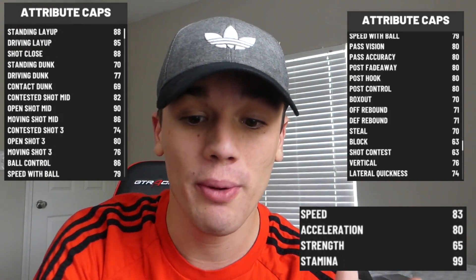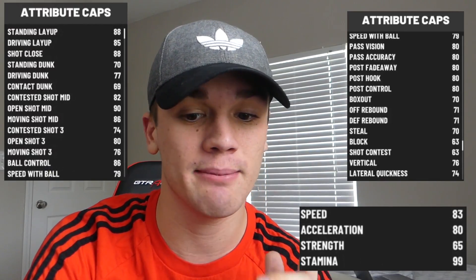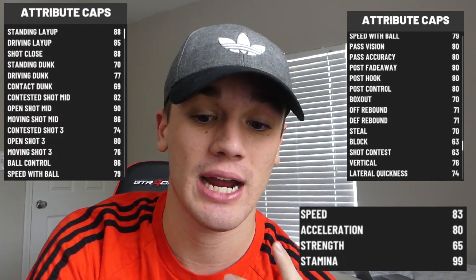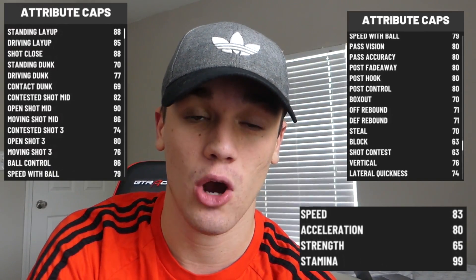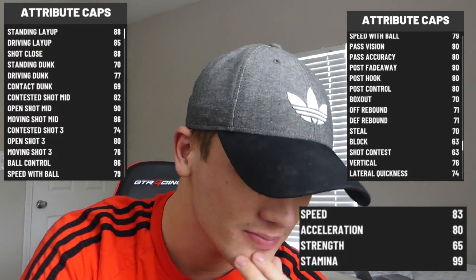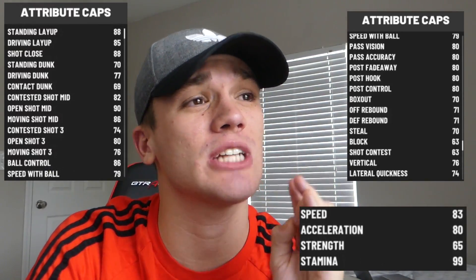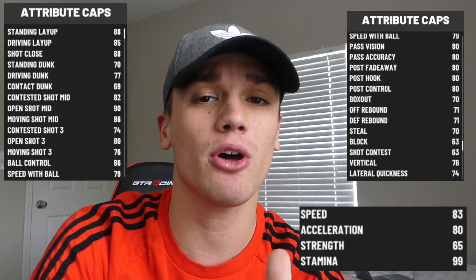These attribute caps are the ones maxed out at 99 — full potential on this build. Contact dunk is 69, open shot mid is a 90, moving mid is 86, contested shot 3 is 74, and open shot 3 is an 80 at its best. I'm telling you guys right now this build is going to be one of the most unstoppable builds in the game.